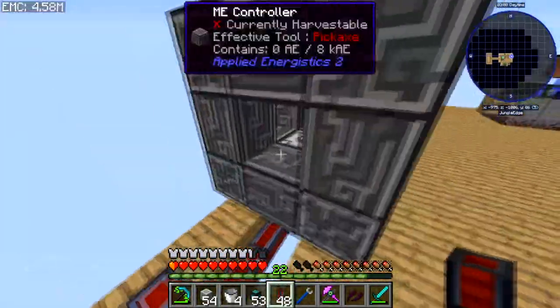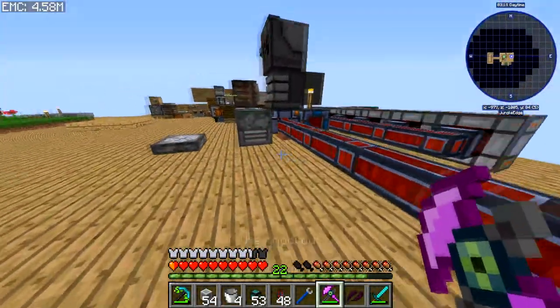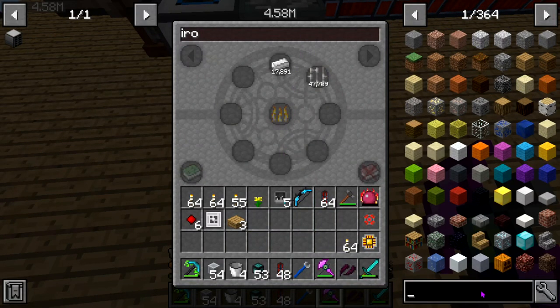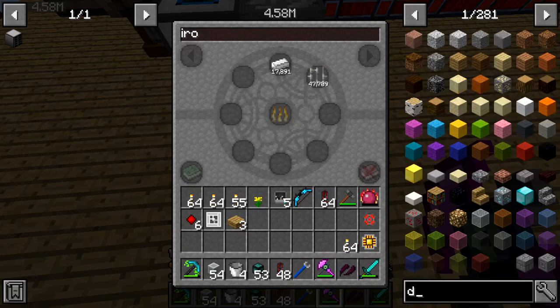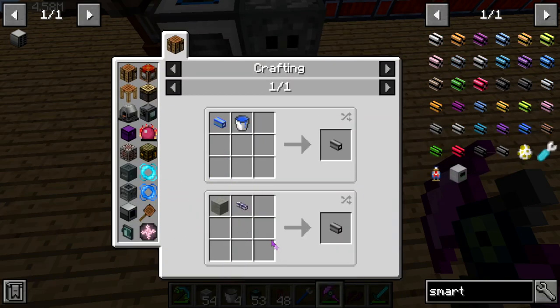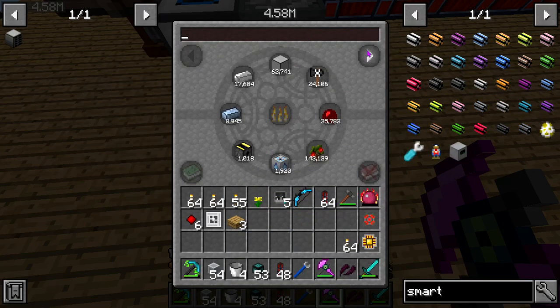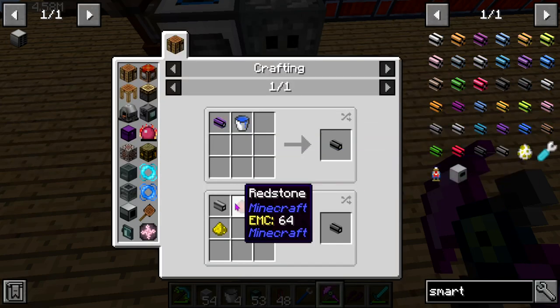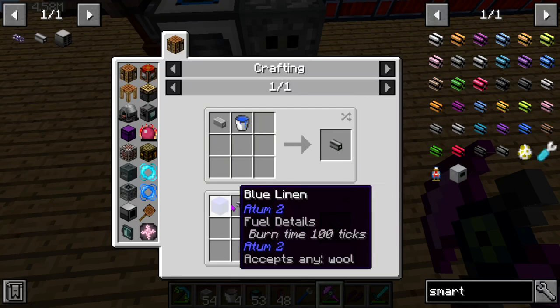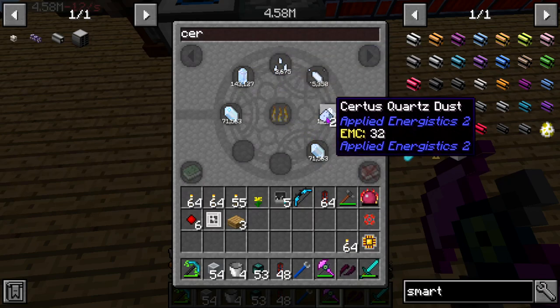That should give us a lot of channels — more than we'll ever need. For cables, I was going to say Dense Cable, but Smart Cable is probably better for what I'm doing. We have nothing for cables right now, so we're going to need Quartz Fiber, which needs Certus dust and glass and other things.